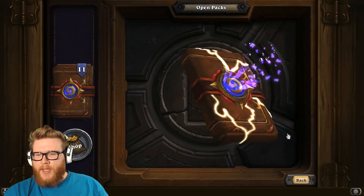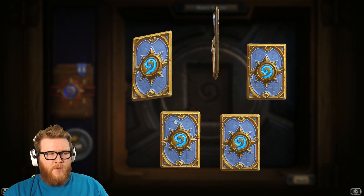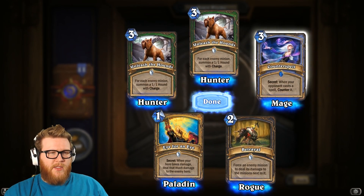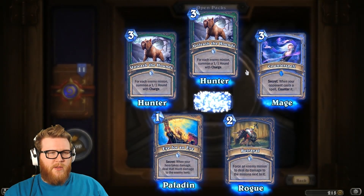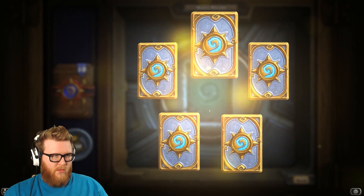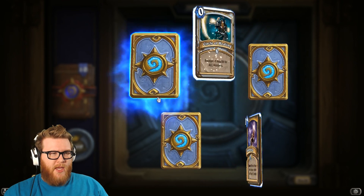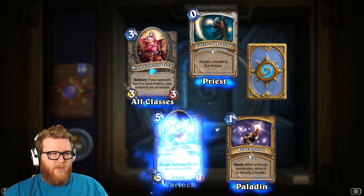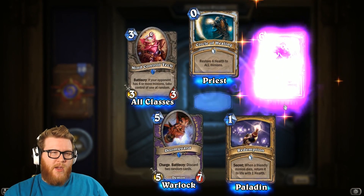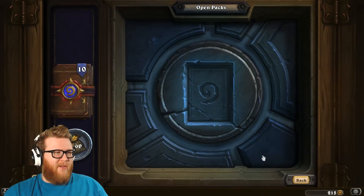Cone of Cold's a card you can play. Standard pack. Double Unleash — I already have one, but those are good cards nonetheless. These are pretty much useless, I think. I really doubt I'd ever need two Counterspells. That's a good pack. Circle of Healing, Microtron's actually solid. Doom card's great. I'm putting together some decent Warlock cards. Avenging Wrath is probably not very great, unfortunately.